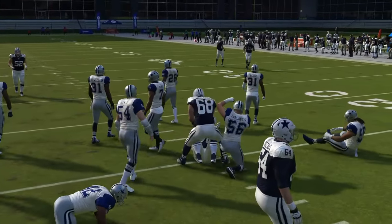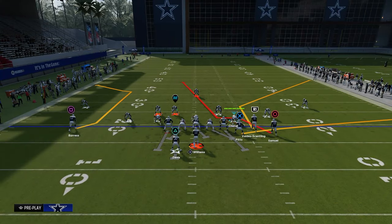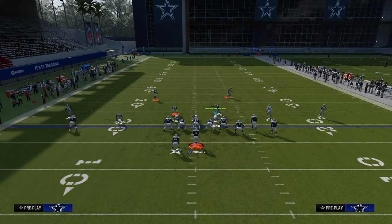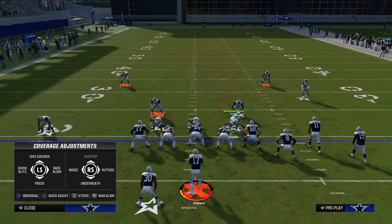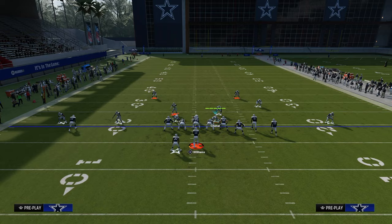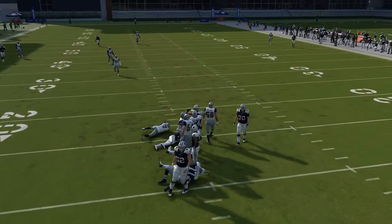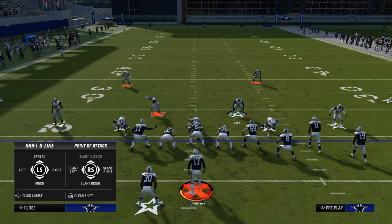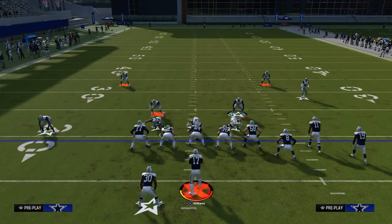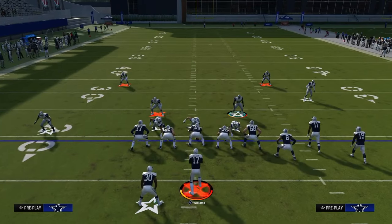Now let's say your opponent starts using different pass protection methods. In my opinion, the best pass protection method would be to slide their line to the right and block the running back, and they'll probably double team either the nose tackle or the defensive end. This is a pretty good pass protection, but if you send the slot corner on the left-hand side, a lot of times this still has a chance at coming off the edge — at least they're going to feel the pressure. So it's not just that it can get really good pressure against standard pass protection, but against a lot of different types of pass protection, this is going to be very effective.